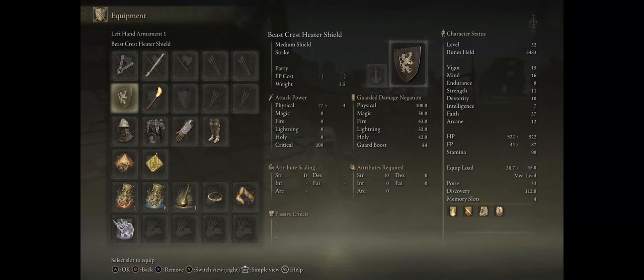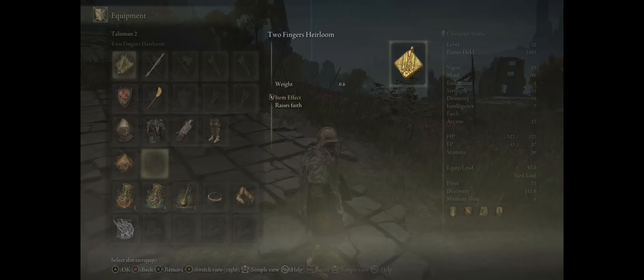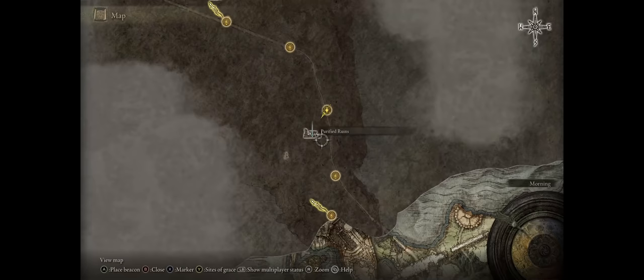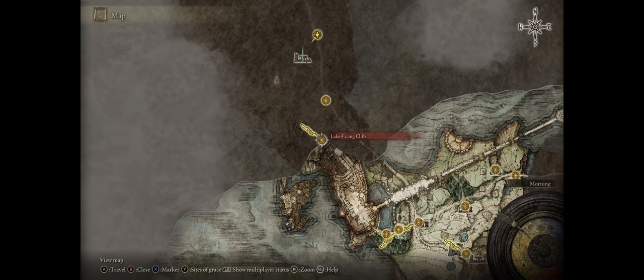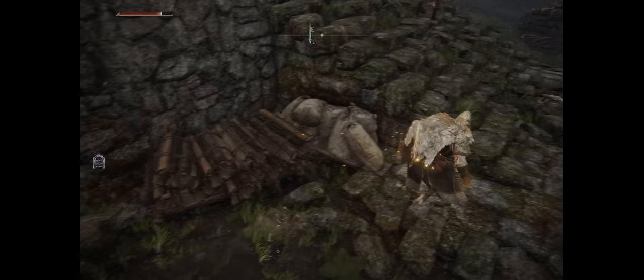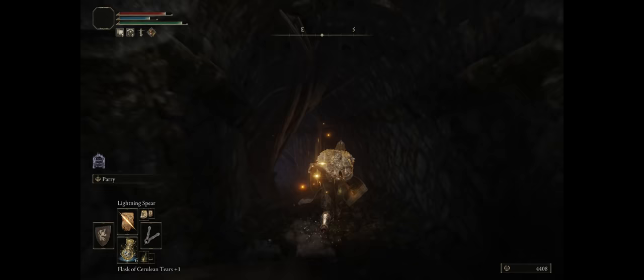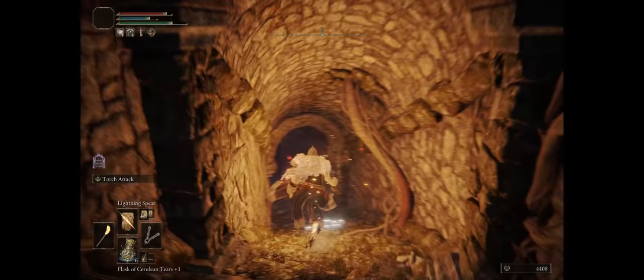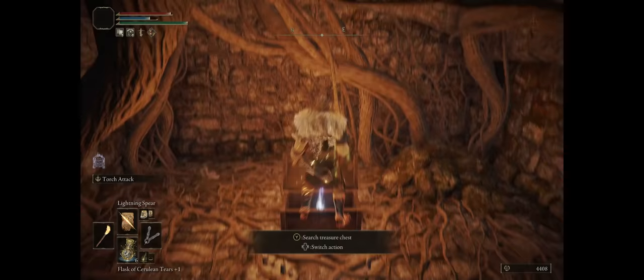For a second amazing Incantation Talisman we have the Two Fingers Heirloom, which increases your Faith stat by 5 whole points — pretty good for the early game. To get this Talisman, simply head to the Purified Ruins area in the Liurnia of the Lakes region, which is also pretty close to the Liurnia Highway North Grace. Once you reach the ruins, head to the side, enter the section, and remember to destroy the planks so you can proceed down the stairs. Open the door and the Talisman is right in the chest.